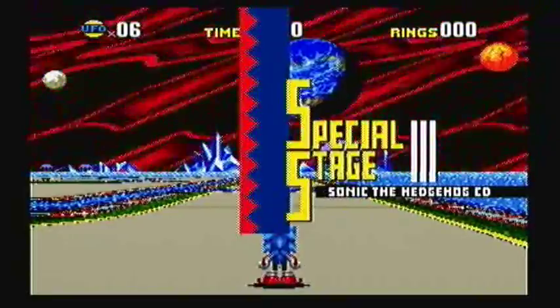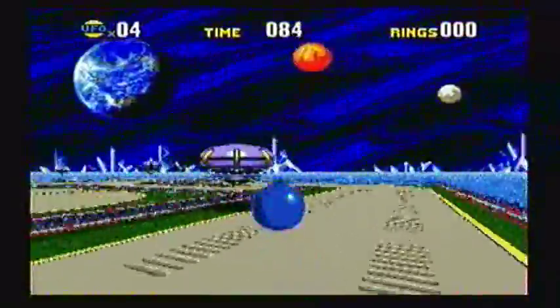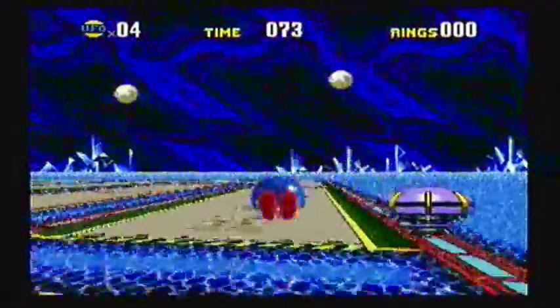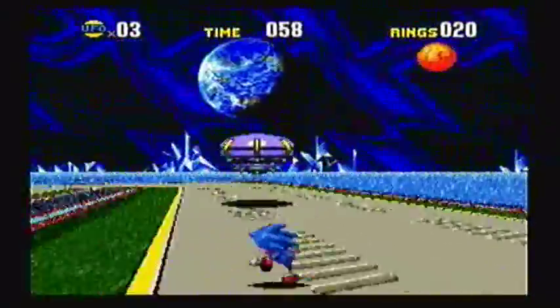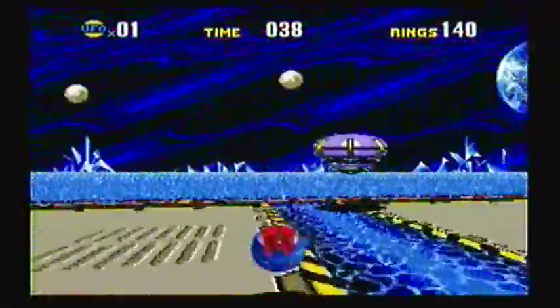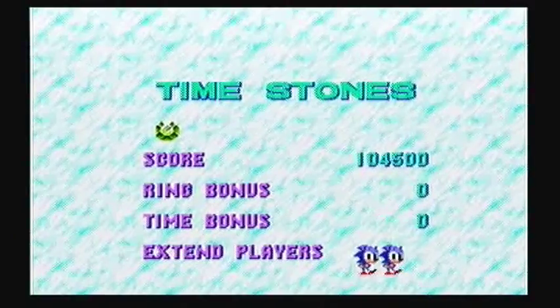Now we get to the special stage where the goal is to run around this 3D plane and bust the UFOs - six of them. Yes, and you're under a time limit. Your goal is to destroy all the UFOs and you get a time stone. I'm not sure what I think about these special stages. The biggest enemy in the special stages is water - you stand on the water and your time goes down incredibly fast. However, if your time limit goes below 20 seconds, a blue UFO will appear and you can destroy it to give yourself more time.